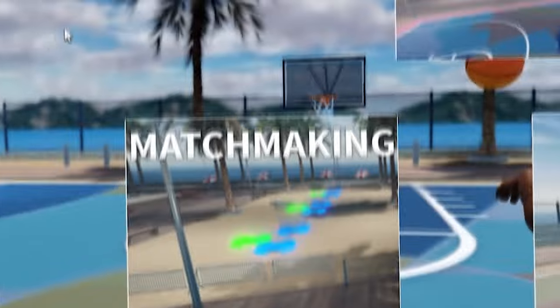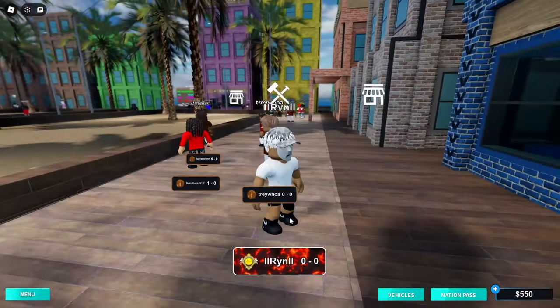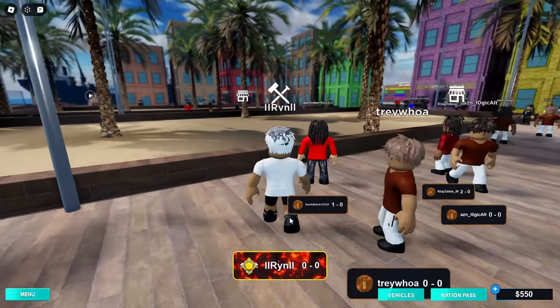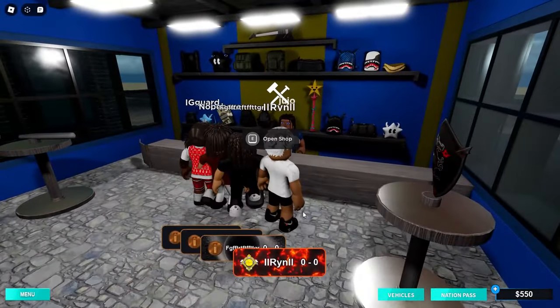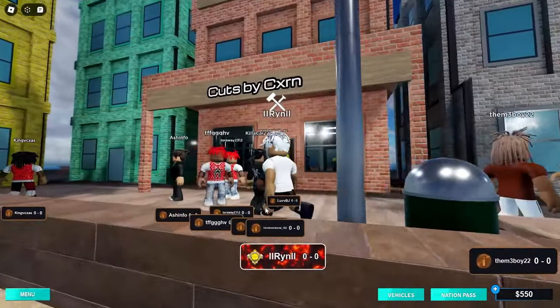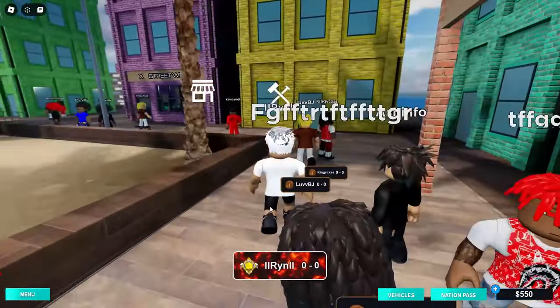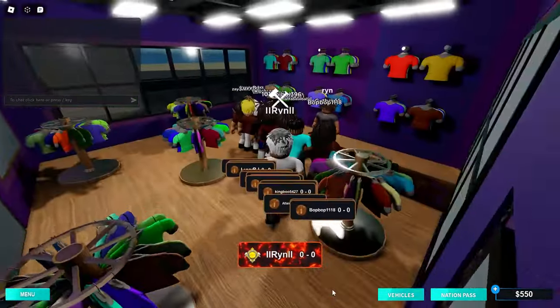Here's the plaza - this is where you get everything. You can get your back blings, your clothing, your hats. We got the back bling store right here. We also got the barber shop over here where you can get your cuts. Come on, look at this - this is something cool.